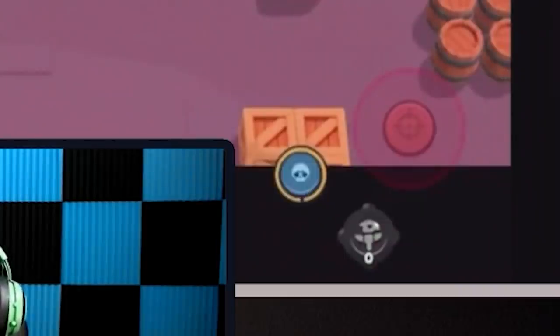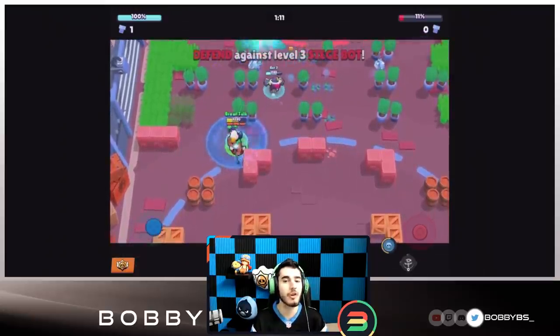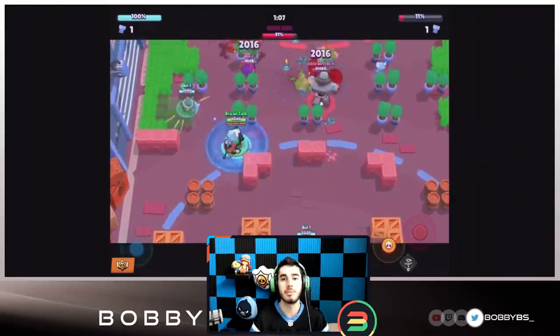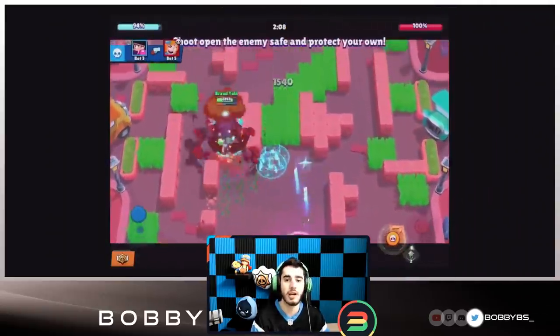Bowe drops a totem that recharges his and allies' supers within the area of effect. It's pretty small but it's actually really good if you're on a team with Gene or Tara. I can see this being really useful and we might see Bowe being played more often with those crazy comps with Gene and Tara.